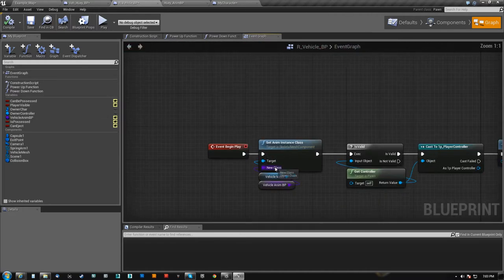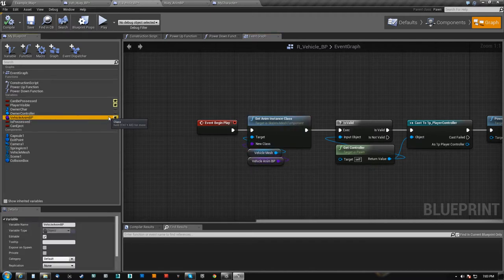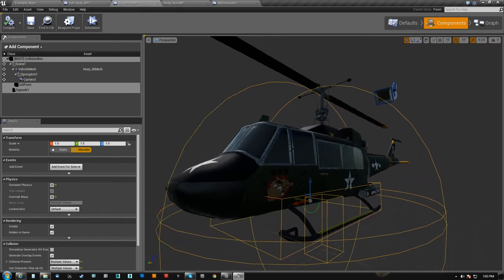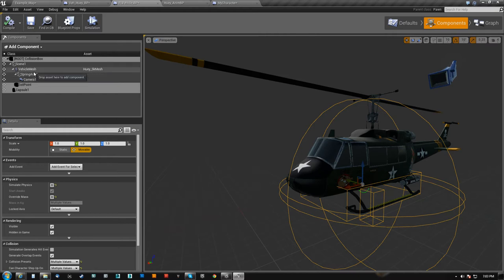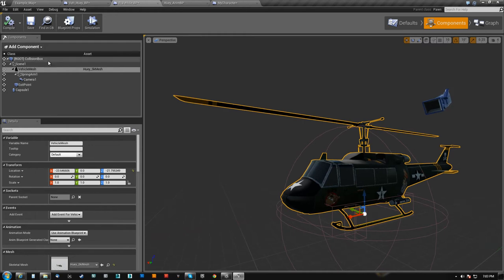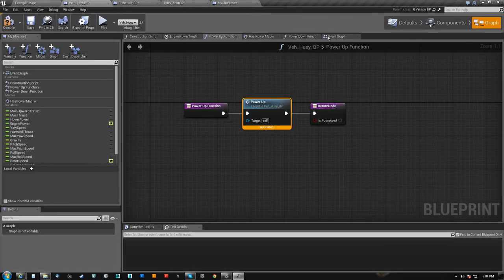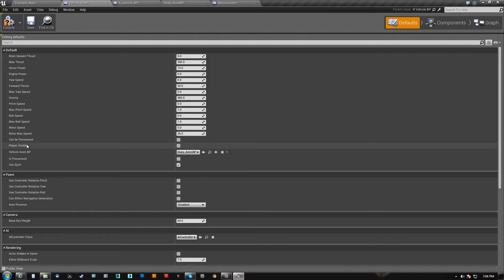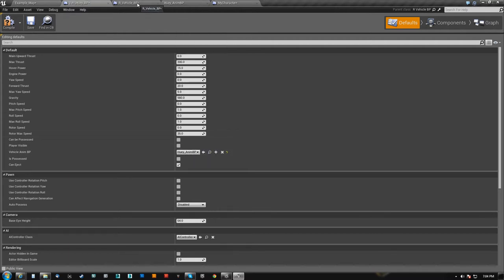You can swap anim blueprints on anything by doing SetAnimInstance class. That is an exposed variable here. I do have the Huey in here, but there's nothing stopping me from changing this to any other vehicle whatsoever in my child. On the vehicle itself, under the defaults, I do have the VehicleAnimBlueprint that I can choose from — I just dropped it down and found the HueyAnimBlueprint.